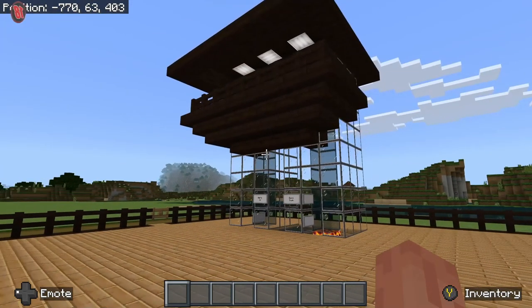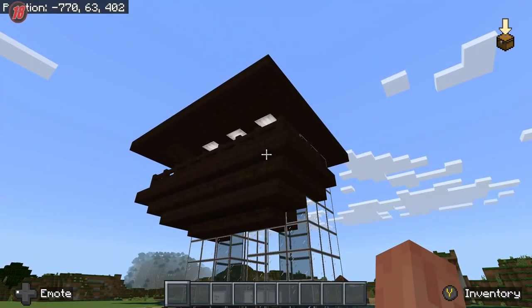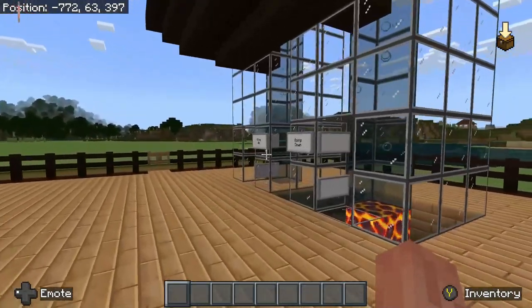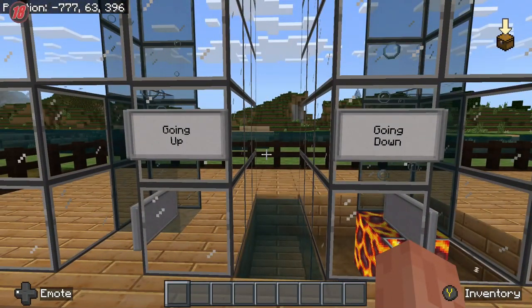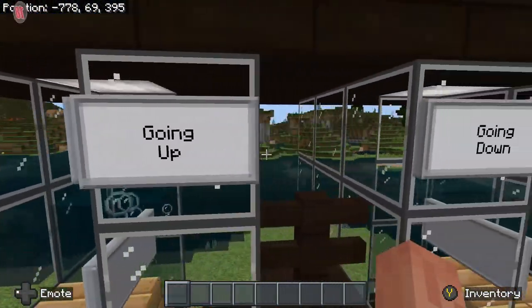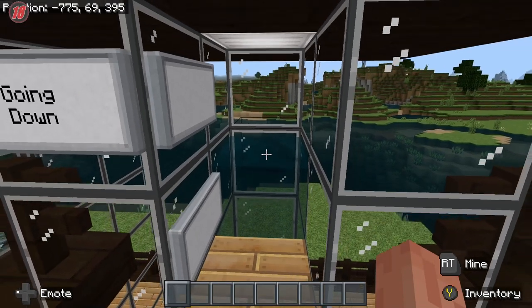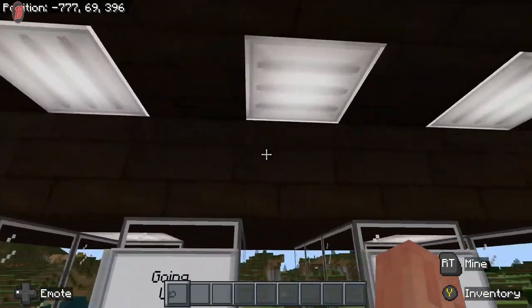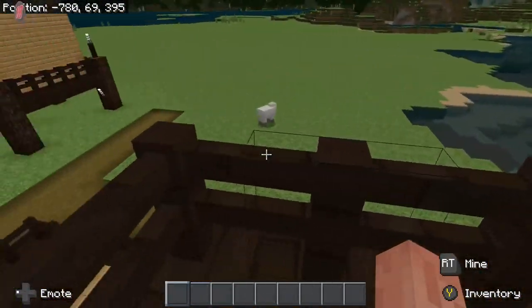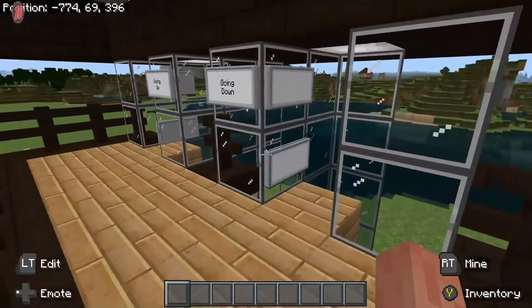Just a quick update: I went ahead and added some details to it. I changed out the stuff we had up there to begin with. Going up, going down — you technically know this is up just by the bubbles, and you know this one's down because the bubbles go down. I added some light up here and changed out the railing. I added a roof too — I was like, oh, there's something missing.